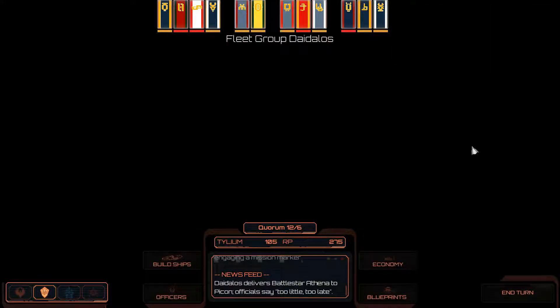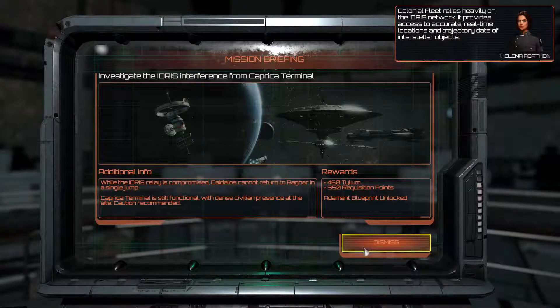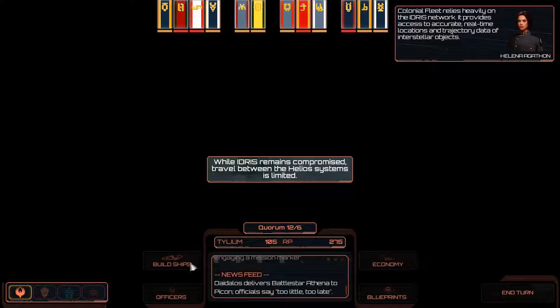Hey guys! Welcome back to the channel. This is Mission 3 of Battlestar Galactica Deadlock. I am enjoying the game — the graphics, the lore — all of it is just awesome. We are going into Mission 3, we are going to jump and deal with some satellites.